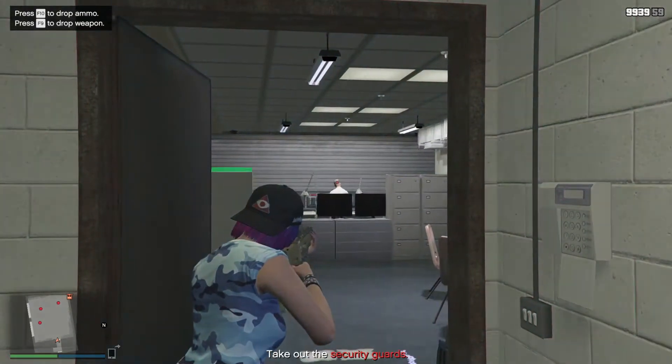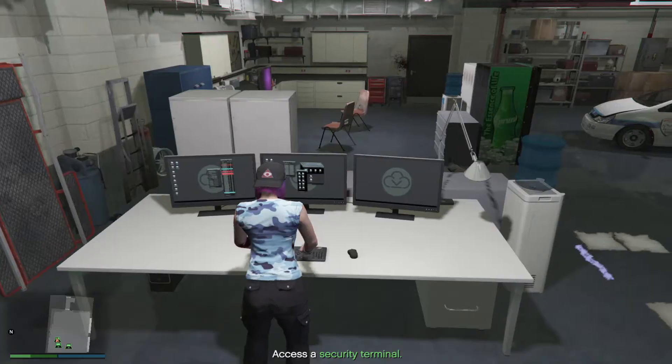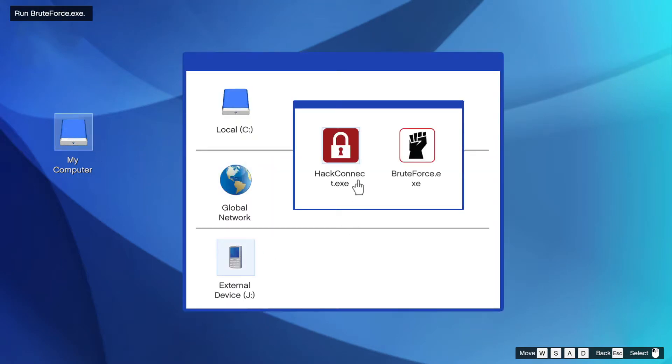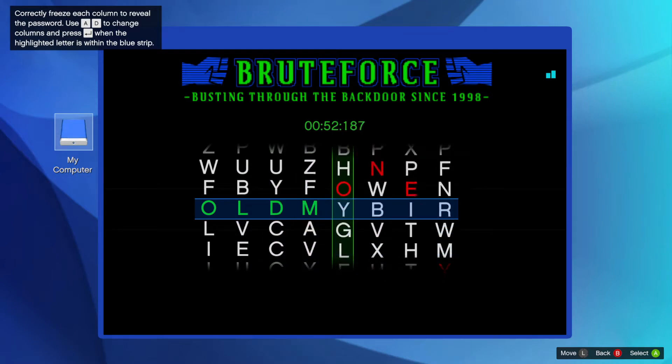After completing the hack, enter the surveillance room and take out all the guards inside. When all guards have been defeated, select a security terminal and hack into it. This hack requires you to first open my computer, then click on external device, and launch brute force, and lastly freeze the red letters when they are inside of the blue strip.